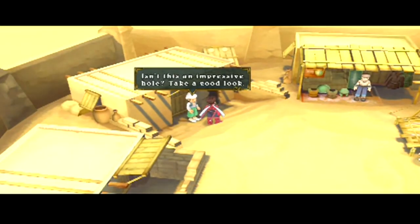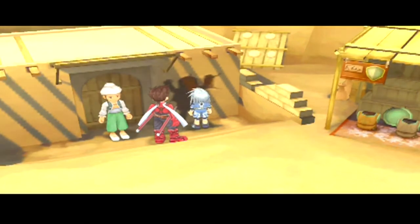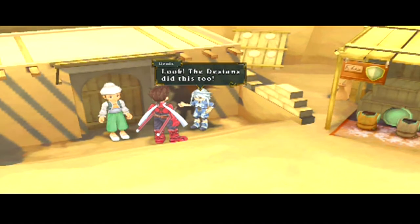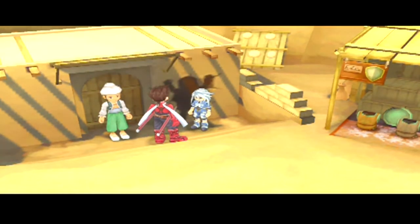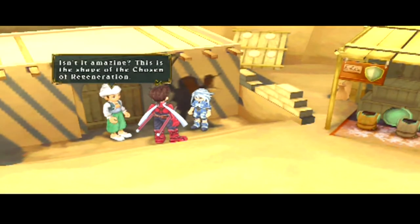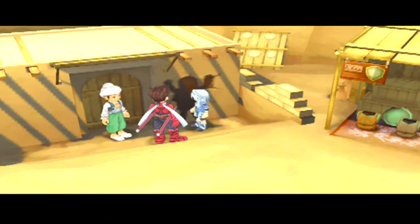Isn't this an impressive hole? Take a look. Wow, that is an impressive hole. Looks like a human went through there. This is the shape of the Chosen — it's Colette's hole! I'm gonna make this city's tourist spot, and people are going to come from miles around to look at it.